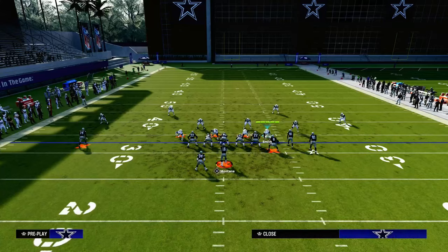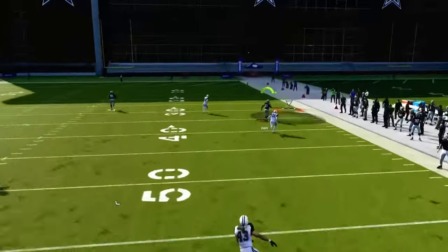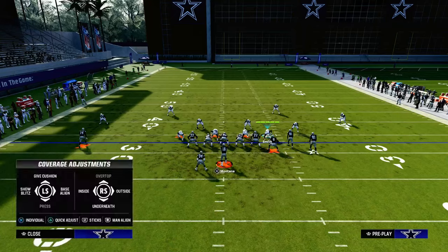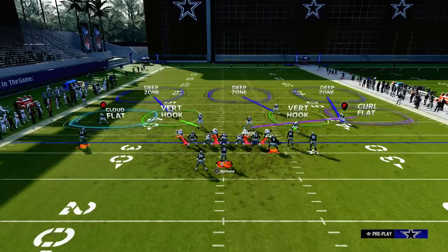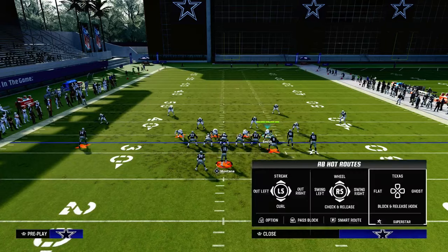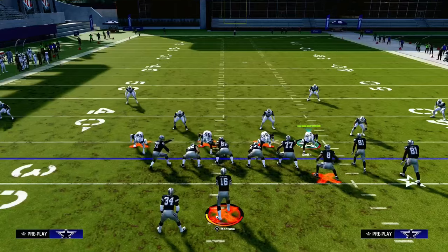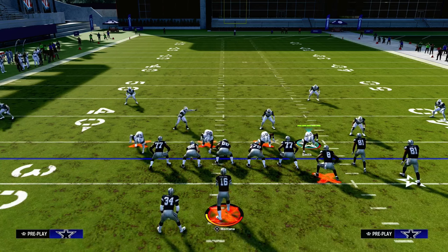If I run a streak, a corner, and a flat, oftentimes what's going to happen when you do this with your bunch to the wide side is this corner route has potential to be able to get over the top of a 30-yard cloud flat. But if I put that outside defender in an outside third zone, now watch that outside third — he is going to play that deep corner route.